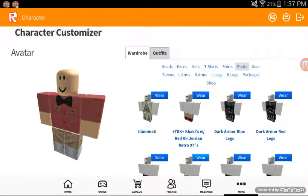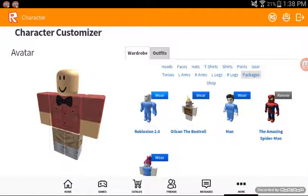So then your character looks like that. Then go to Packages and wear the Roblox 2.0 package.